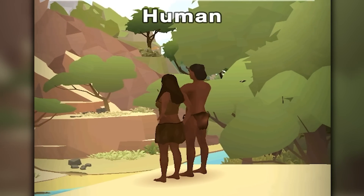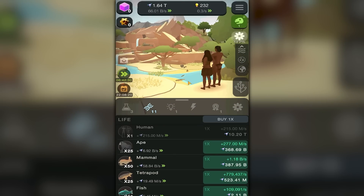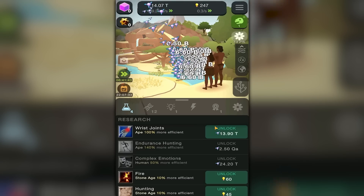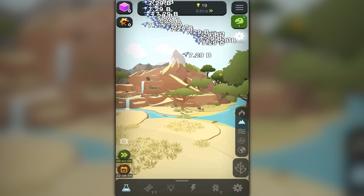We did it! Upright primate with big ideas starts contemplating world domination. Where are you little human? I only made one of you — why are there two? It's a good question, but they have little loincloths so that's fun! They're just staring over the world like, 'I wonder what we're gonna eat today.' Every additional human costs 10 trillion entropy, but at this point that isn't that much. I'll unlock wrist joints and make that 100 more efficient — now getting 13 billion per second for apes.